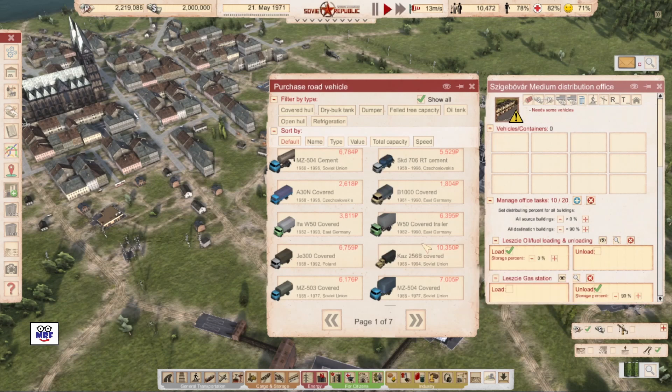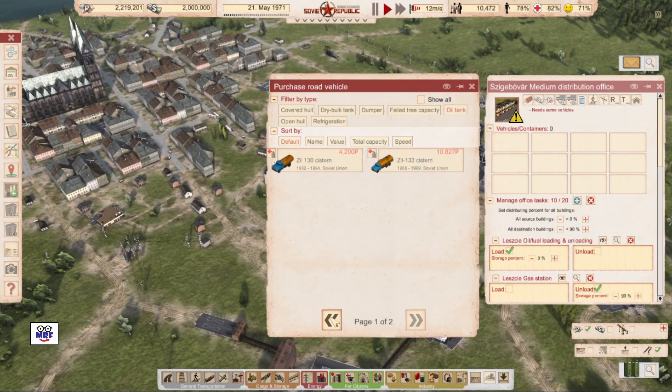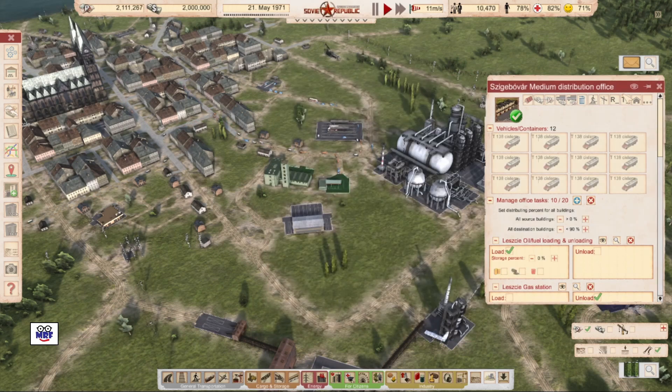Now let's buy some vehicles. Let's go over to oil tanks and see what we've got. That one's 9 tons and $10,000 rubles. That one there carries 13 tons of fuel and is around 9,000. And that one's pretty small. This one over here carries about 9 tons. This looks like a pretty good oil tanker, so I'm going to buy a bunch of those and close it up.